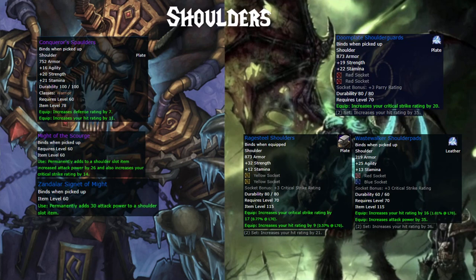Shoulders are interesting. You definitely have Conquerors by now, probably with the Zandalar Signet of Might for an extra 30 attack power. The reason I'm including the enchant here is that the TBC shoulder enchant comes from Exalted Aldor or Scryer reputation, which is going to take a very long time. The first option I'd recommend are the Doom Plate Shoulder Guards from Heroic Underbog — not that difficult a heroic — giving you 19 Strength, 22 Stamina, 20 Critical Strike rating, and a 2-piece bonus that gives 35 hit rating, which is honestly amazing. You could also go with the Ragesteel shoulders, which are crafted, or the Wastewalker Shoulder Pads from Heroic OHF, but Heroic OHF is very annoying. I'd stick with Conquerors until I had the Doom Plate Shoulder Guards and enough to use the 2-piece Doom Plate set.